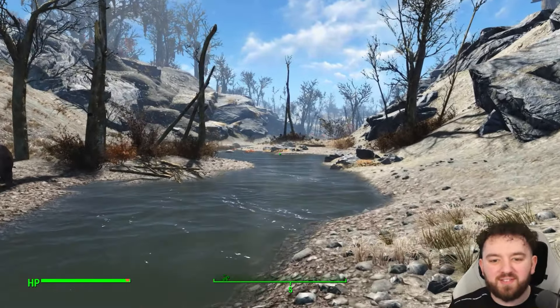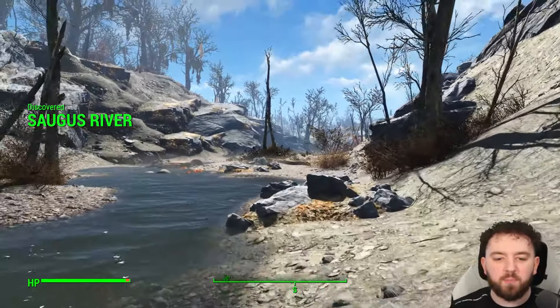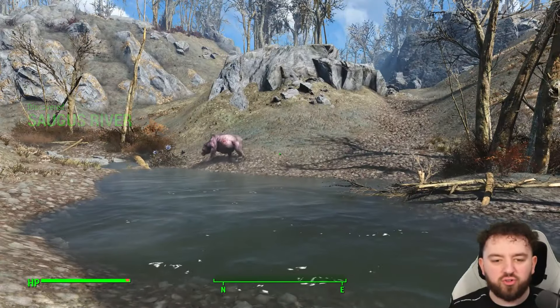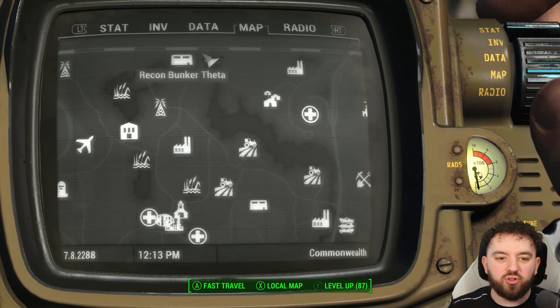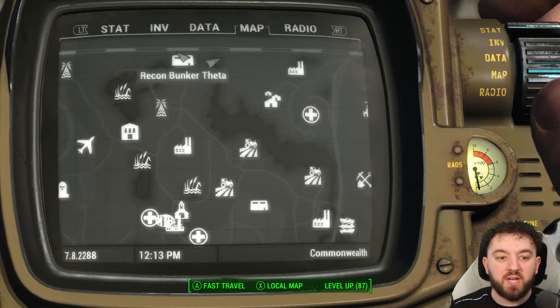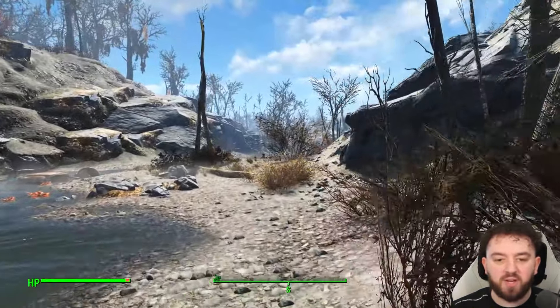Beautiful day for a stroll, isn't it? Today we are exploring the Saugus River and all the unmarked locations across it. Usually it is guarded by a Yalga. If you want to get to Lynn Woods, you'll probably have to pass by him. Not only is there one up at the top of the river here, but there's normally one down below.